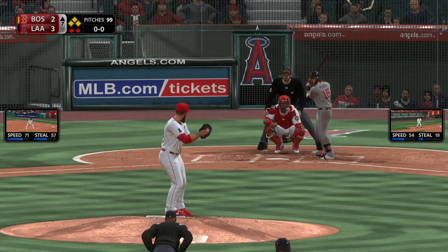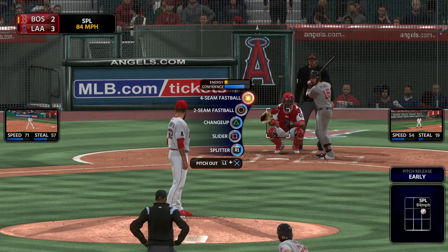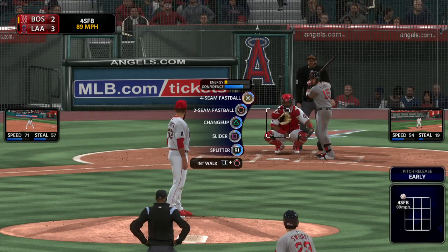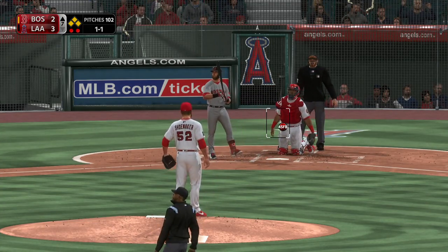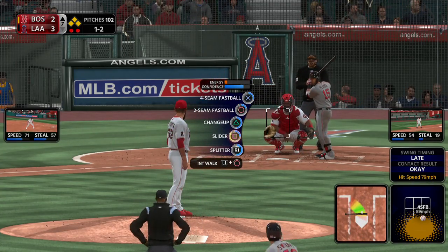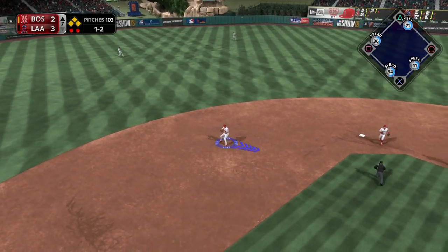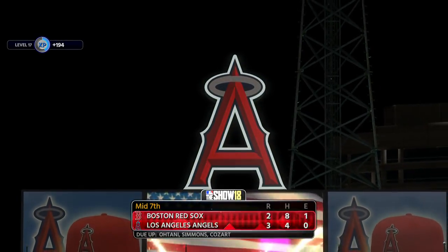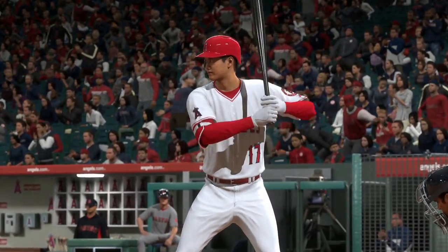Digging in and looking for more, Dustin Pedroia looking for hit number three. That's in there for strike one. Nothing in one, here it comes — and that one stayed up a little high. Hit in the air down the right field line, but that's just going to wind up being a foul ball. This is on the ground to short — is he going to get out of this? Over to first, he does, and the inning is over.